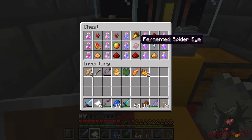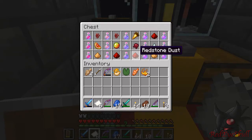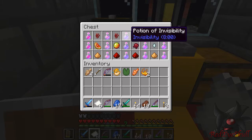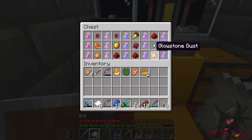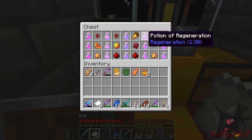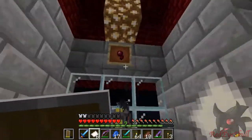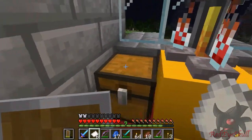Then you have golden carrot with the fermented spider eye to give you the potion of invisibility. The original potion you would get would be nether wart then golden carrot to give you the potion of night vision, and then you'd use the fermented eye to create an opposite — but apparently that means invisibility. And ghast tear, which is the potion of regeneration. Nether wart, ghast tear, and then add either redstone or glowstone for the potion of regeneration. Almost every potion requires nether wart first to be turned into an awkward potion, and then add the required ingredients, like so.